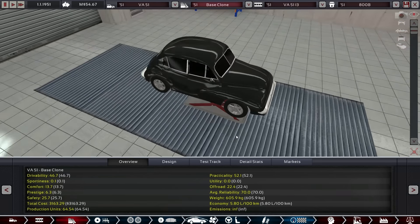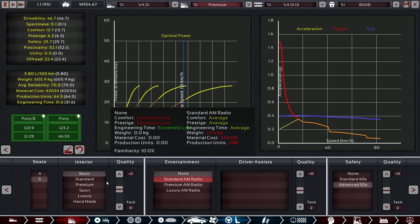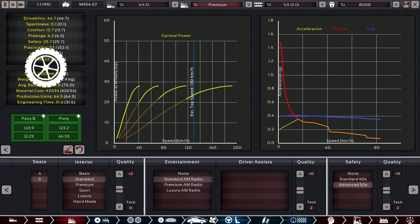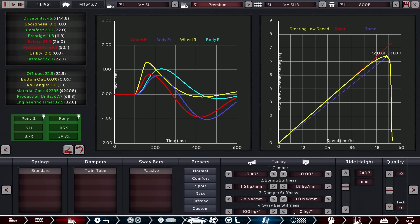Do we go for the two-door variant? No — that compromises practicality too much. We go with the same body here. We call this one the Premium. And we put all the premium stuff in there. Look at the premiumness of this — it's amazing. Maybe yeah, four seats there — still have good tuning.